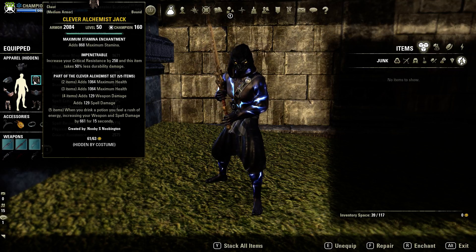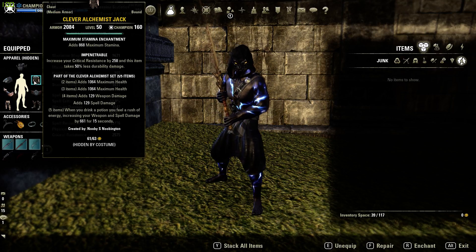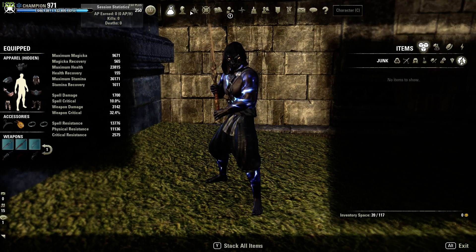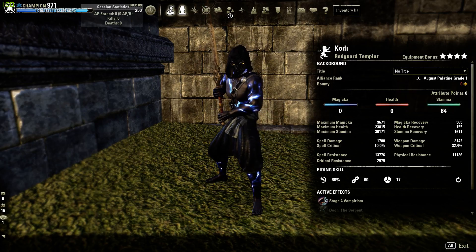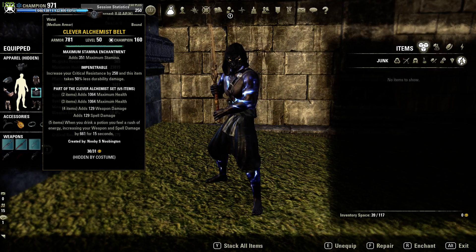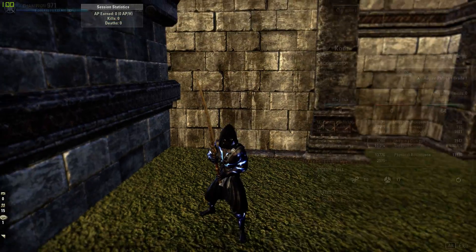With the 5 piece, we are running Clever Alchemist. I really like this set because it gives health, and that's what medium armor builds lack. They have really low health, and it's easy to get bursted when you're only running at 21k health, which is like the average for medium armor builds. This bumps us up to 24k, and on Stamknightblade it's almost 25k. You're almost at the Black Rose health point. It also gives us insane damage — we get 129 for the 4 piece, and another 661 when drinking a potion.